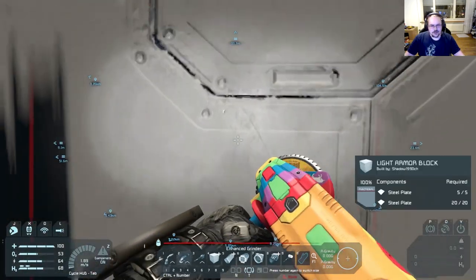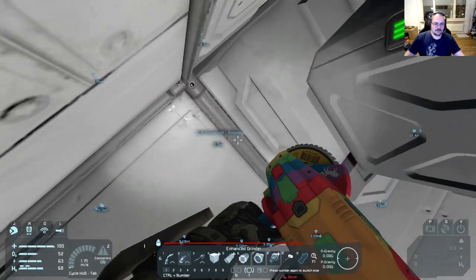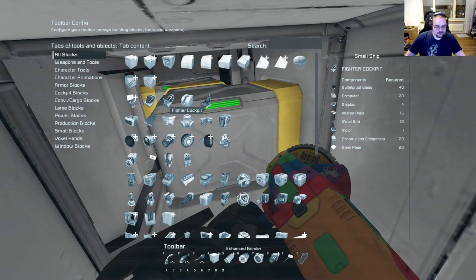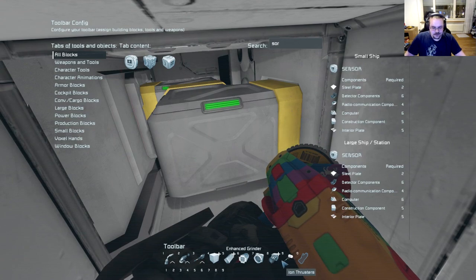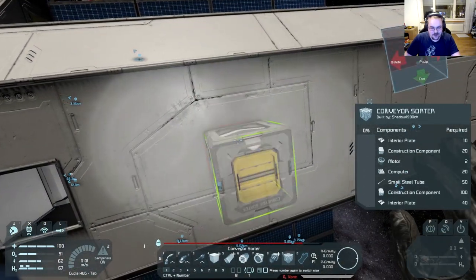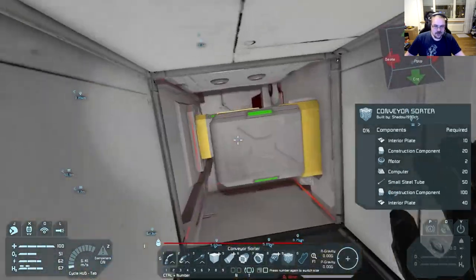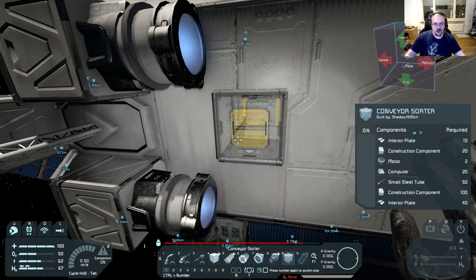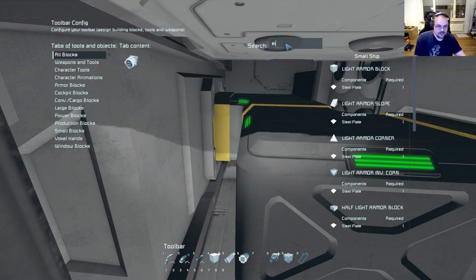We're gonna need a few parts for this. I need to think where I put a sorter — there it is, a conveyor sorter. Let me get that in my inventory and take a look at this because I rarely use these. They have two entrances and only go one way. I could put a conveyor junction here, and then write an ejector right onto that, and that should work.